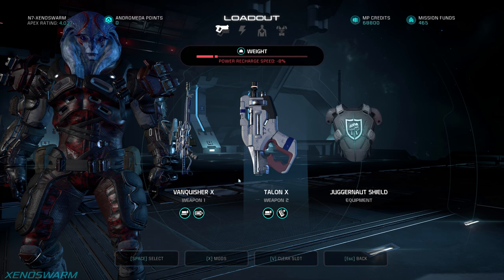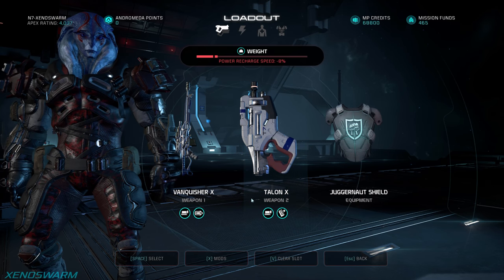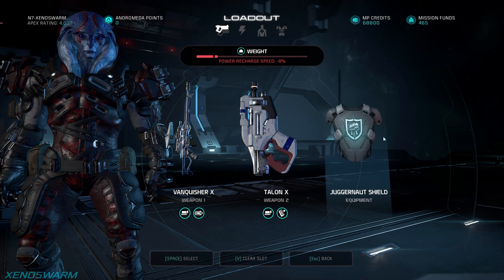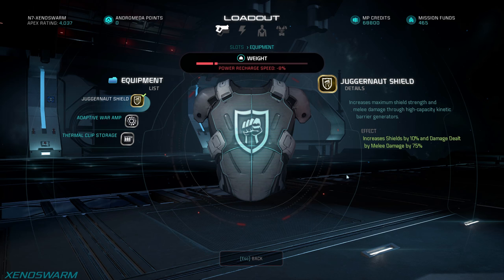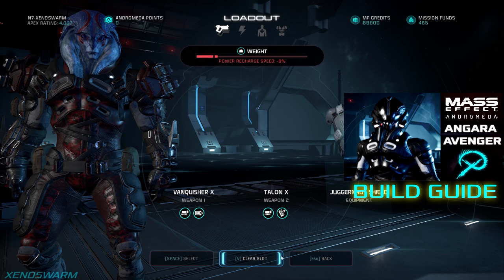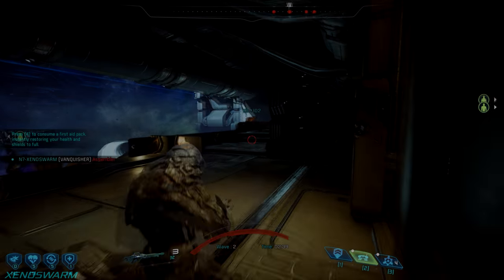For gear I'm using a rank 10 Vanquisher with a rank 10 Talon as my secondary — when using a long-range main weapon the Talon as a pistol shotgun will decimate anything you can land a headshot on within one or two shots. For equipment I'm using a juggernaut shield, mostly for the 10% shield increase and melee damage when finishing off targets up close. It's not as impactful on this class as it would be on something like the Avenger, so don't worry if you don't have it.